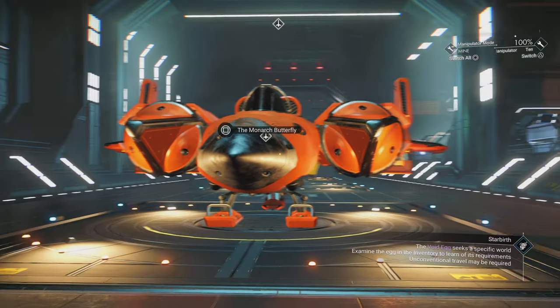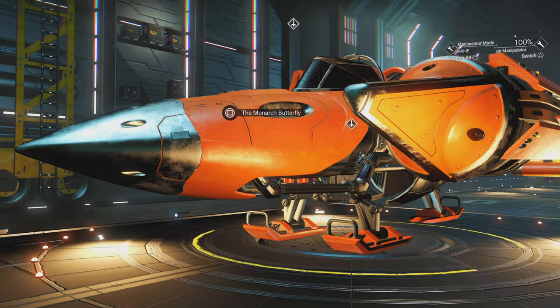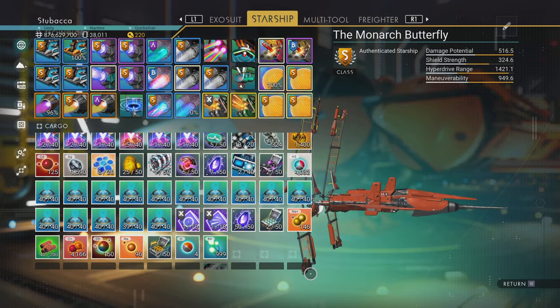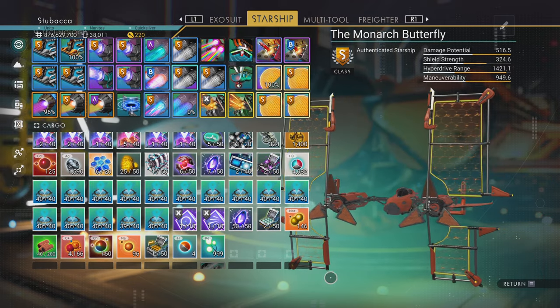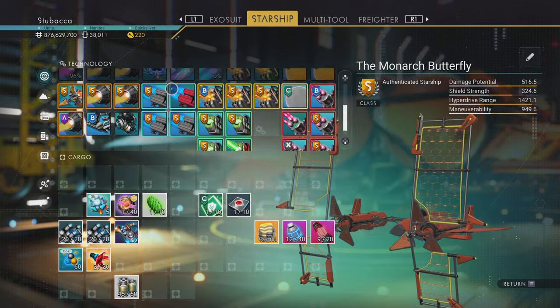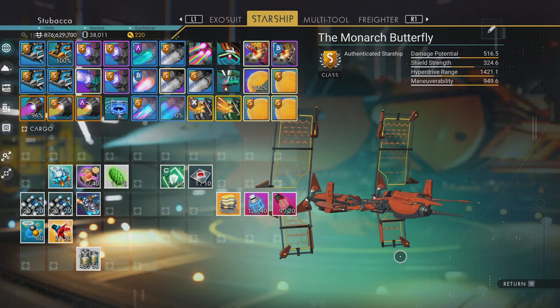The first thing here is our standard starship that I tend to travel around in, called the Monarch Butterfly. It is one of these sail ships — these big sails come out — it's an S-Class, and as you can see it's currently absolutely full of stuff, full of storage space. And it's got loads of guns, so it's armed to the teeth.